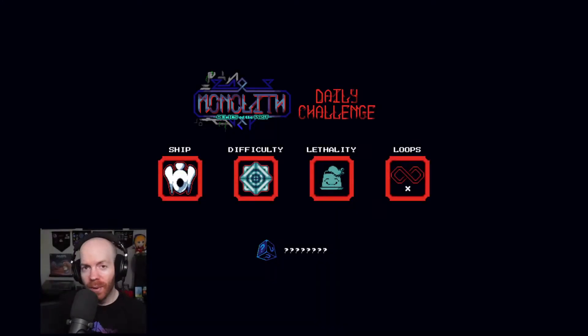Hello and welcome! My name is Squigga, and this is the first episode of a video series I've wanted to do for a very, very long time. I call this the Monolith Daily Challenge, and the premise is I have a slot machine behind me, and when I hit the R button on my keyboard, it rolls me a random ship, difficulty, lethality, loops, and a seed. So, without further ado, let's get this started.